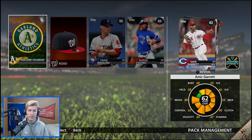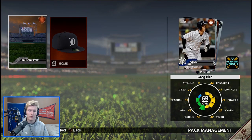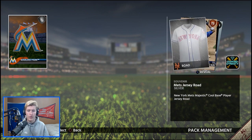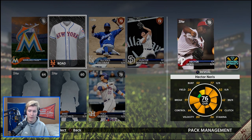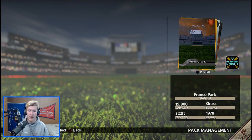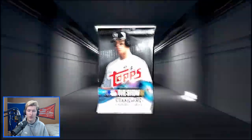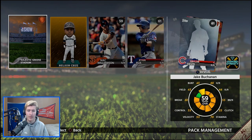Got the Oakland Coliseum there. Nothing too special in that pack or the next one. Marlins Park. Got our first uniform of the year — New York Mets Road. We get two silvers in this pack: Yuli Guerrero and Hector Nearest. I do like that they add the jerseys as collectibles. We got a George Springer bobblehead — those are pretty cool. And then a Nelson Cruz bobblehead. Starting our bobblehead collection off strong.